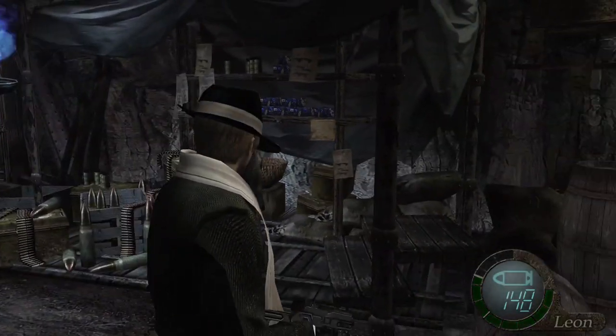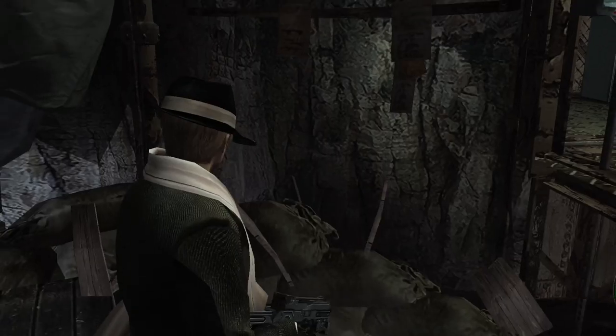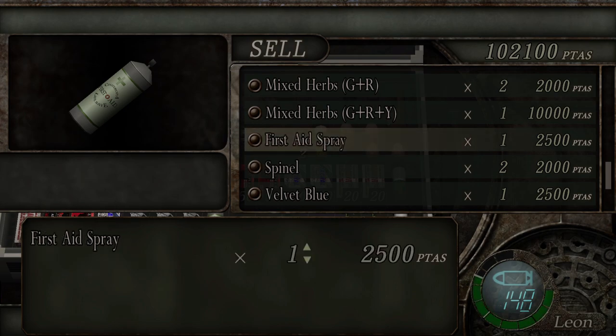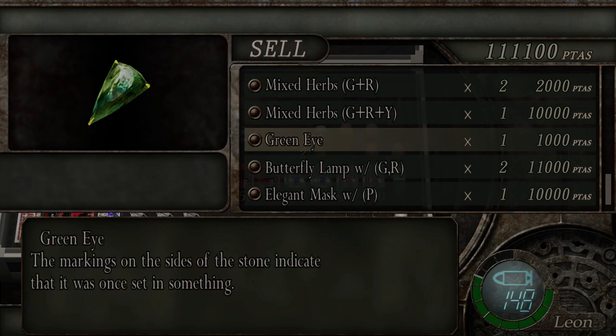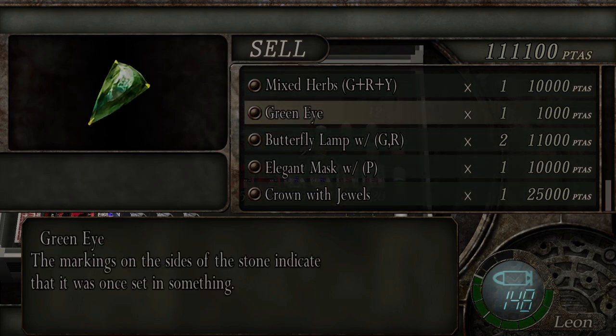We're back at the merchant again. We'll pick up a few items and then we'll just see — I don't think he'll have anything new. Nothing new in the shop, not really any upgrades I want to do yet, so I'm going to sell a few things. I normally do sell the first aid spray. We've put one of the jewels in the crown but we need a second one, so we're not going to sell any of these because it's not worth it yet.